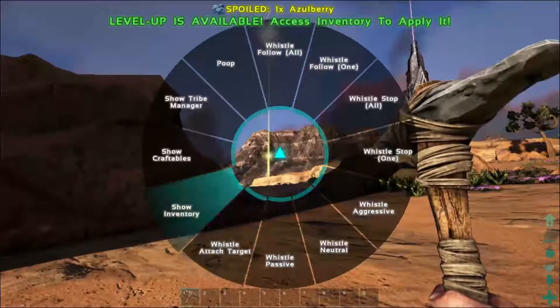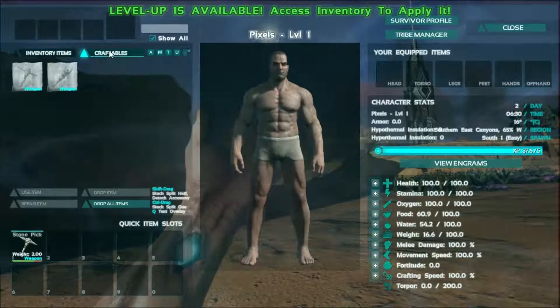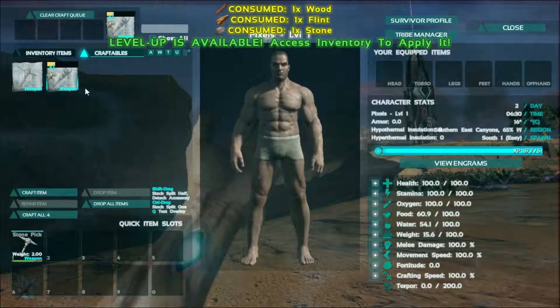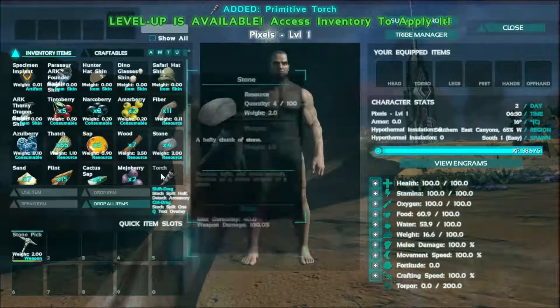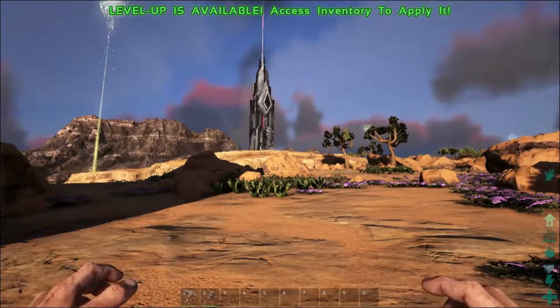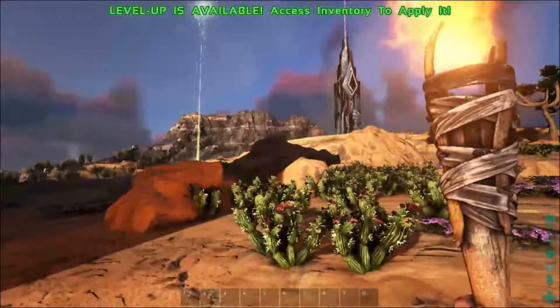Now that you have all your items, just go to your inventory — hit I if you're on PC. Find the torch, hit craft, and once you craft it, it should come up in your inventory. Drag it down into the second slot and hit two, or hit down if you're on a controller.